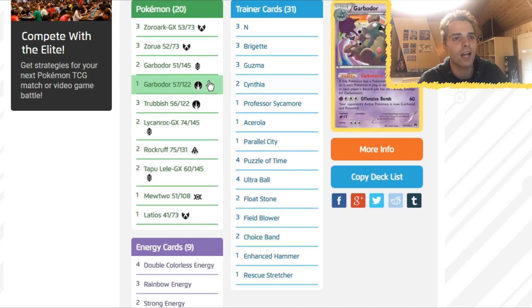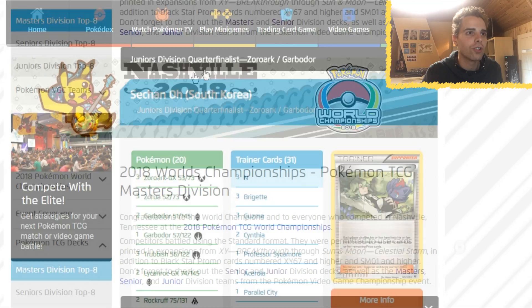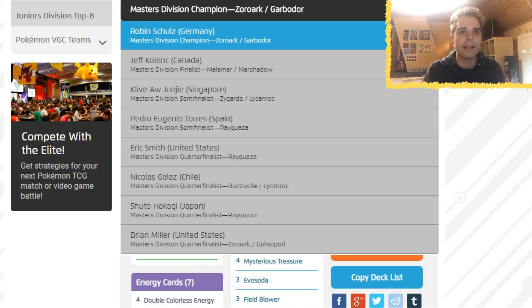To conclude the World Championships: Zoroark Garbodor was on top. Baby Buzzwole Garbodor was also very great. Rayquaza was great, and Malamar. Some rogue decks like the Stack Attack also appeared. Checking the Master Division again: Zygarde popped up as well. So Buzzwole Lycanroc, Rayquaza, Zoroark Garbodor, and Baby Buzzwole Garbodor were the best decks — also Zoroark Glaceon. That was it for the World Championships recap. Hopefully you enjoyed this video. You can find the lists in the description below by checking out the link on the official Pokemon website. Thanks for watching — be sure to demolish the like button if you enjoyed it, and subscribe for more Pokemon TCG content. Also check out my top 10 best cards from the Dragon Majesty set coming out next week!